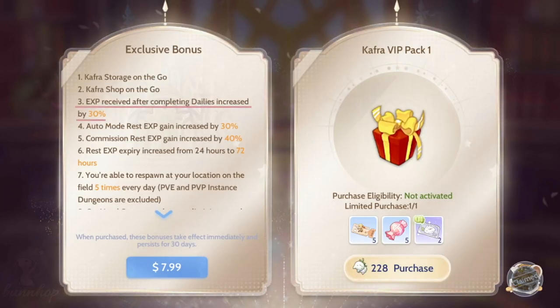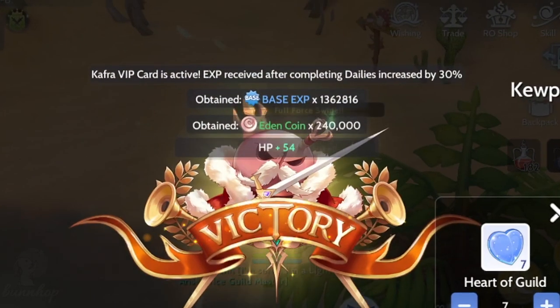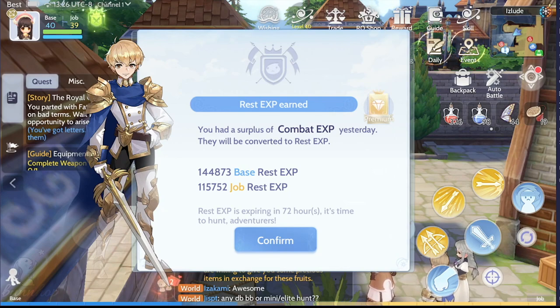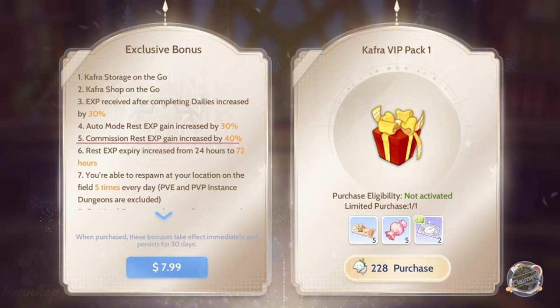Aside from those two, you'll get 30% more experience when you turn in your daily quests — one of the best benefits you'll get from this subscription. You'll also get an additional 30% EXP from your daily bonus gained from combat time, which is the amount of combat time that you didn't spend the day before converted into bonus experience, and a 40% increase in your daily bonus gained from commission tickets, which is the number of daily quest commission tickets that you didn't spend the day before converted into bonus experience carried over into the following day. These two daily bonuses, called rest experience or rest EXP, expire within 24 hours. Which means if you didn't get fatigued yesterday and also left some daily quest tickets, and you don't log in within 24 hours, all those bonus rest EXPs will be put to waste.